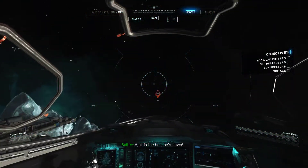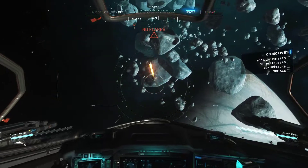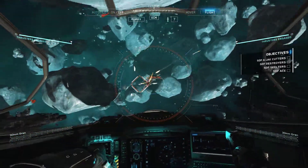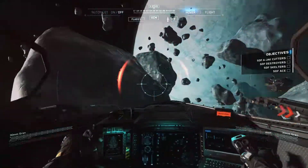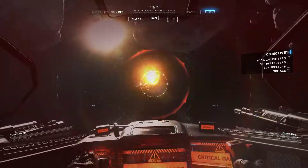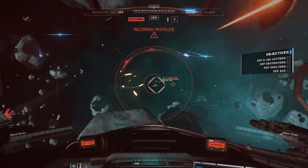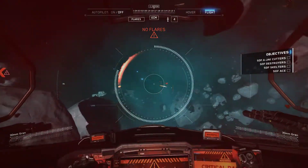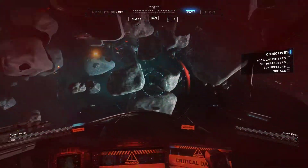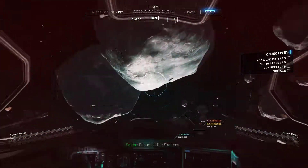He's back in the box! He's down! Incoming attack. Enemy strength on the clock. Raider, keep hitting their Skelters! Enemy strength on the clock. Evade! Evade! Countermeasures! Two o'clock high! Focus on the Skelters!